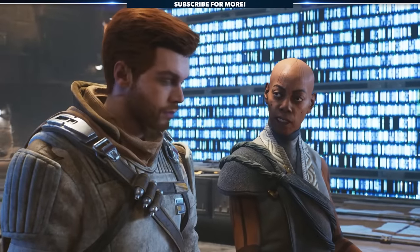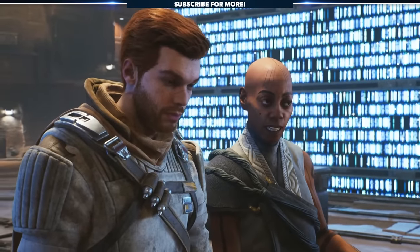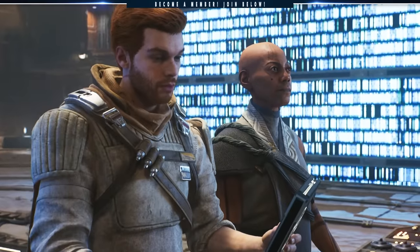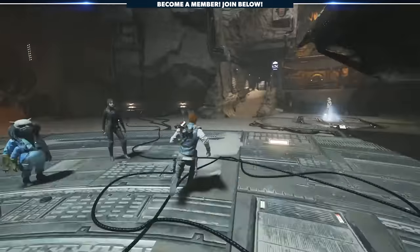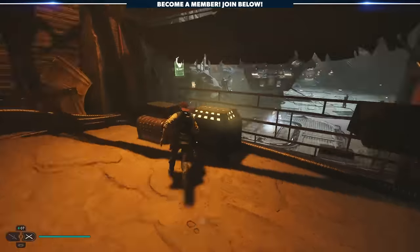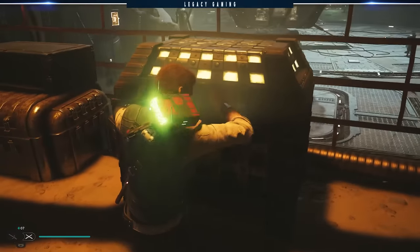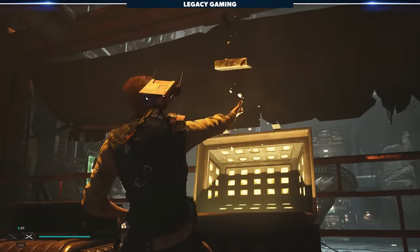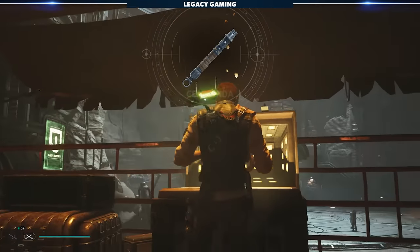The next secret weapon isn't really a secret, more of something that's easily overlooked if you're not paying attention. What I'm talking about is Seer Junda's lightsaber. This weapon will appear in a box right near the mantis on Jedha, but only after a certain beat of the main story. It's a rather significant part of the adventure, so I won't ruin anything here, but as you're moving around the galaxy, keep an eye out as this is something you can miss.